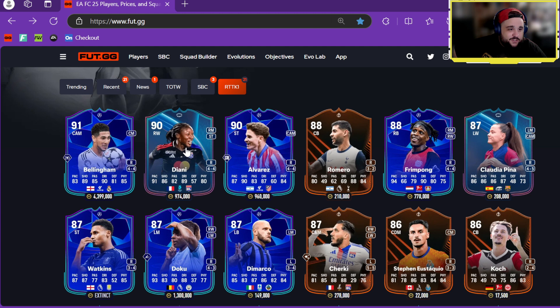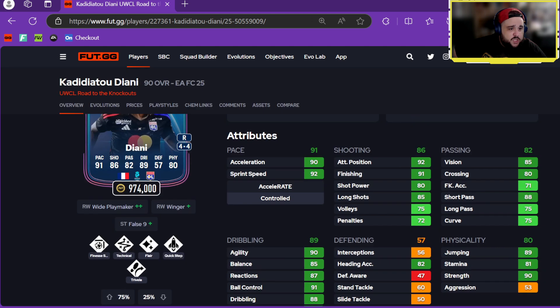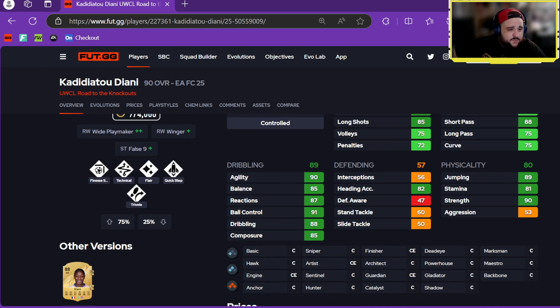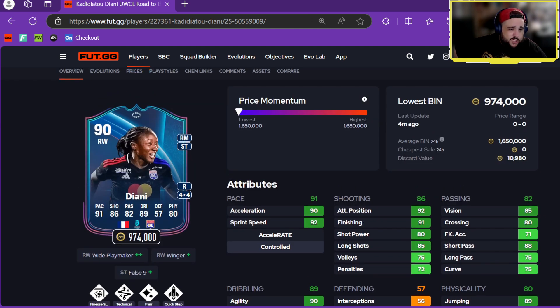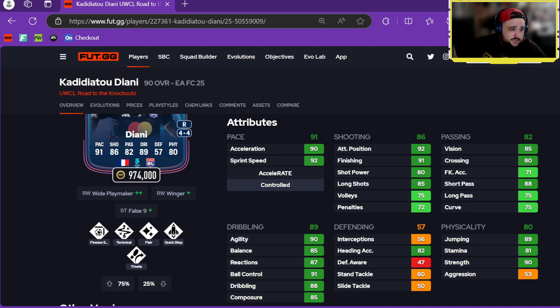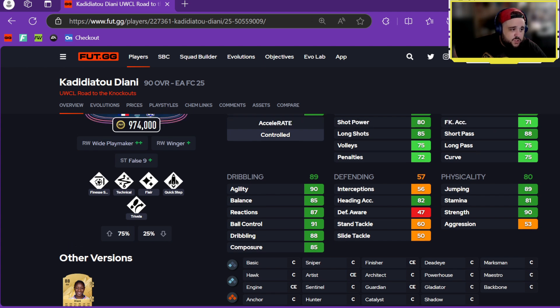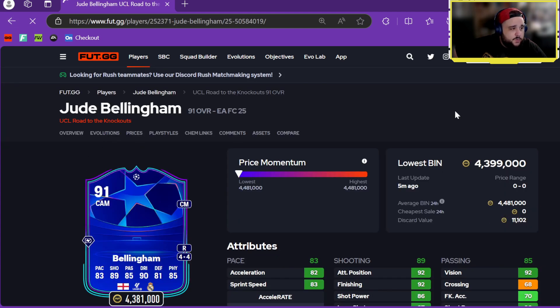It'll be a very good card. We've got Anya — right wing, right mid, striker, four-star, four-star, 974k. Wide Playmaker Plus Plus, Winger Plus, False Nine Plus, with Finesse Shot, Technical, Flare, Quick Step, and Traveller. If you've used that gold card you know how good she is — pace great, shooting great, passing good, dribbling amazing, physicals really good as well. Wow.